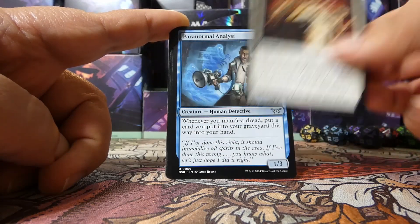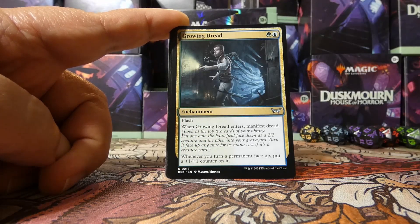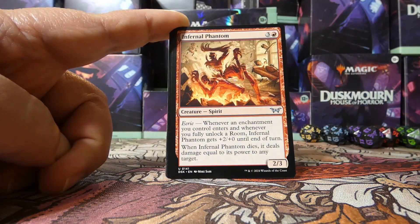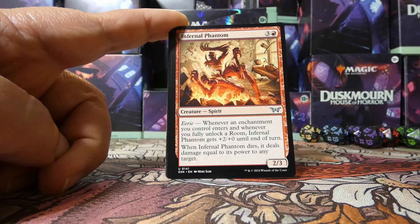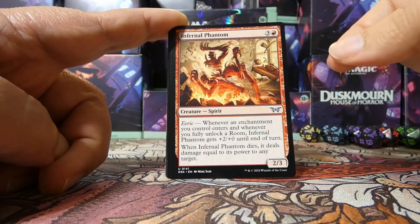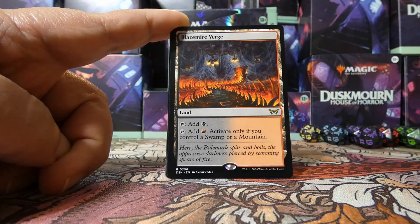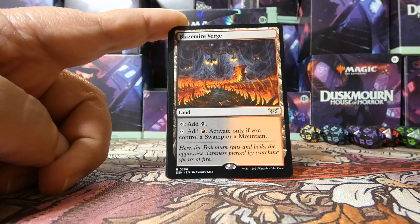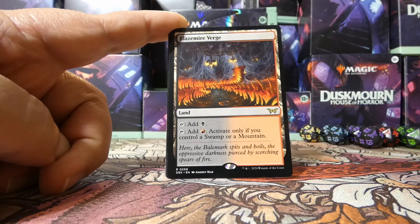It's a one-mana instant-speed removal spell — so that's a hell of a thing. We have a Paranormal Analyst as our first uncommon, Growing Dread as the second, and an Infernal Phantom as the third with an eerie ability notably. And our next card — I was right — it is a rare. We have a Blaze Meyer Verge — another verge land from the cycle of rare lands, this one black and red, with red being the sometimes color and black being the always color.